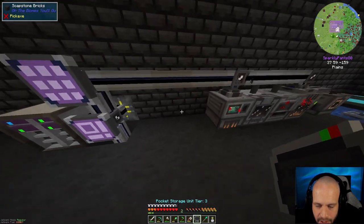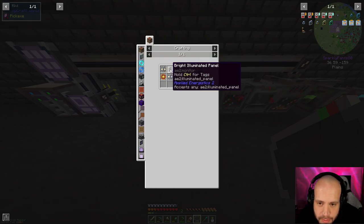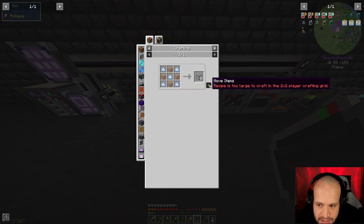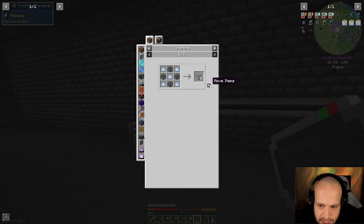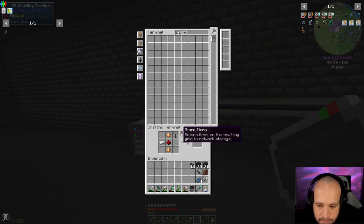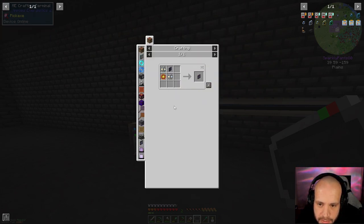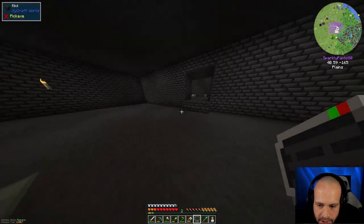Okay, next thing: I want a couple of ME crafting terminals, so I'm probably going to need to make some more illuminated panels, which means more illuminated quartz glass. I can only make four more right now. The ME terminal needs a logic processor — one, two, good. Then the crafting terminal — I need to make two more crafting tables. The reason for these is that I want to have terminals in my other rooms.